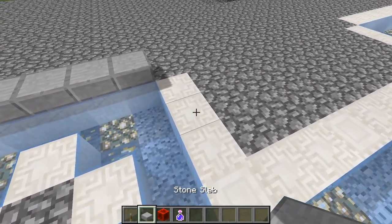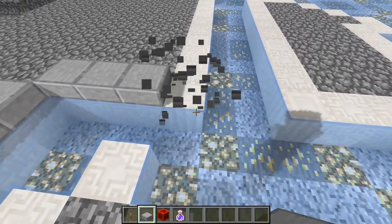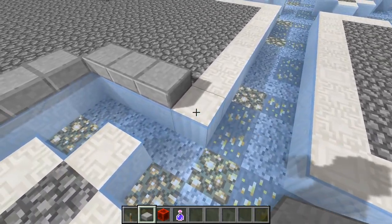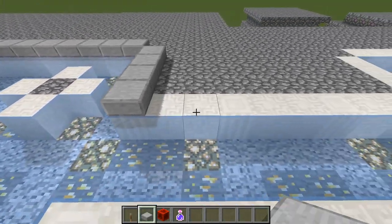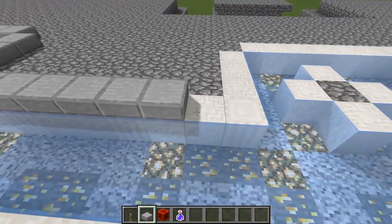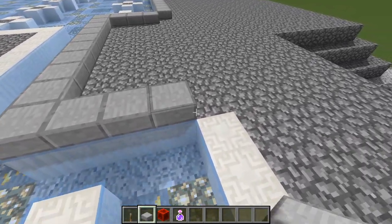In our corner here, turn the corner and go for one, two, three, four blocks. We have the pillar quartz blocks there. Then turn the corner and count one, two, three, four, five, six, seven, eight, nine blocks. Turn the corner again, three more blocks there.